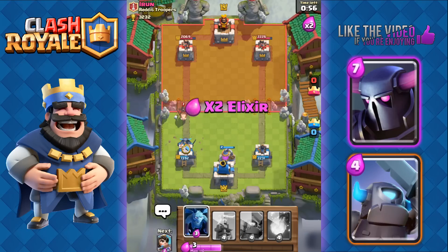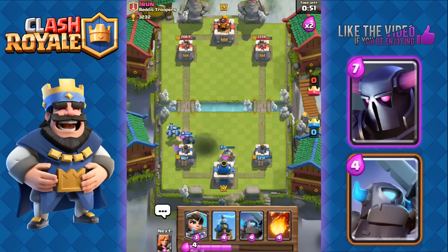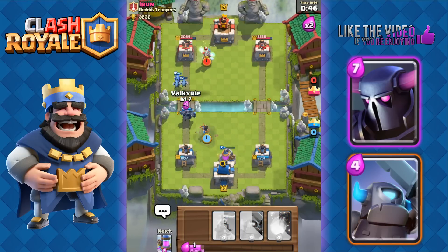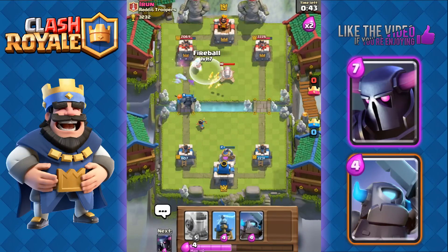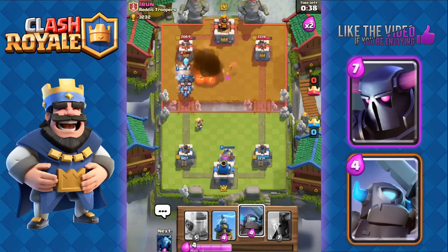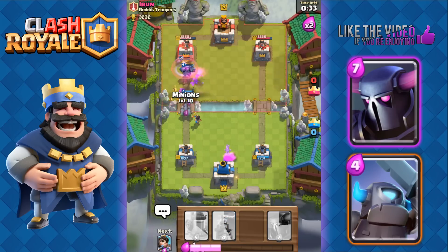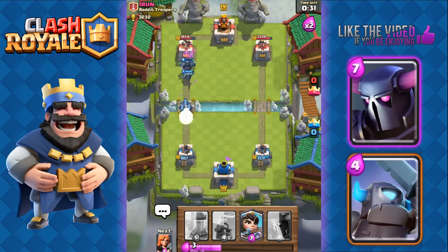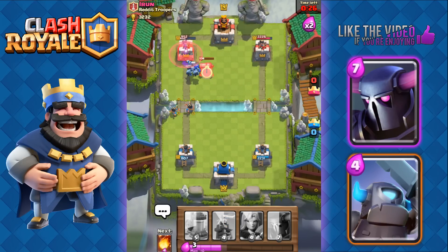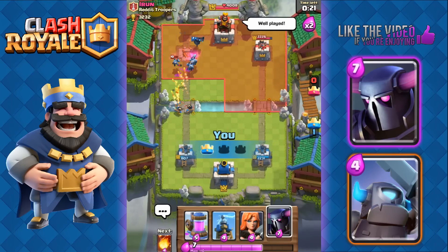Double Elixir time — we're gonna send out our P.E.K.K.A. and easily take out his Hog Rider with the Minions. Now he needs to worry about our P.E.K.K.A. We're gonna send out our Princess and Valkyrie in front of the P.E.K.K.A. We're gonna Fireball his Ice Wizard and Cannon at the same time, then ready our Minions. Our Princess finishes off the Minions over there. Mini P.E.K.K.A., Minions, and another Princess coming up. He doesn't have anything to stop this. We took his Tower.